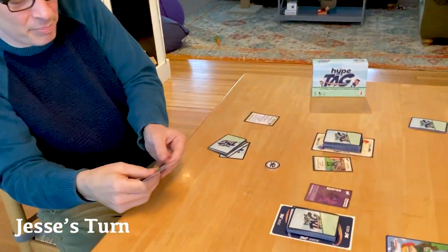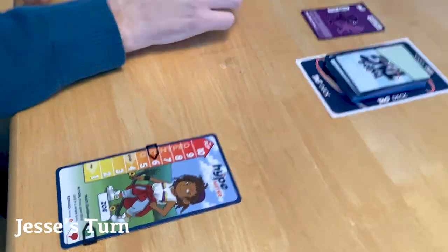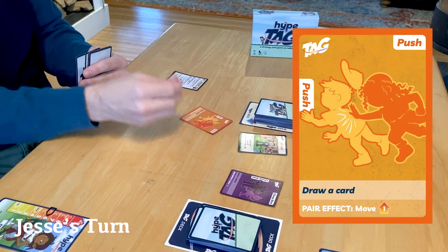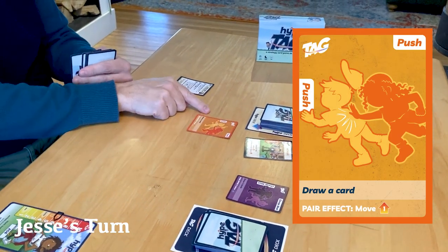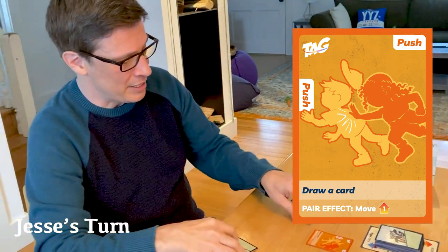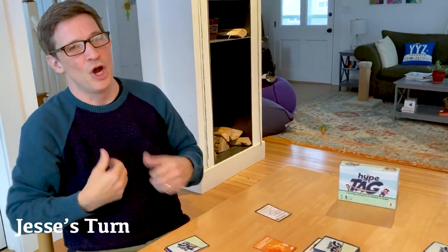Get Riled lets me move up two — I was already at six, so now I'm at eight. Now I'm going to tag: I move the target and play a tag card into my field. The primary effect is draw a card, so I draw another tag card. Because I'm not making a pair, I don't get the pair effect. My turn is over.